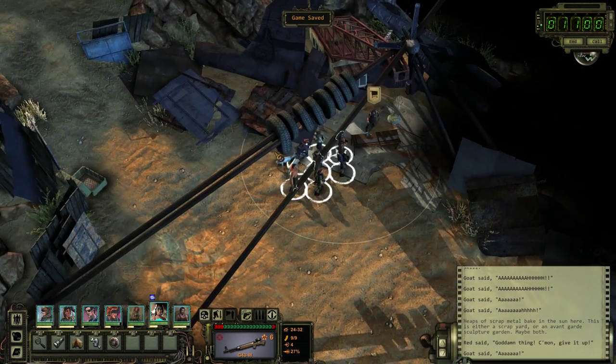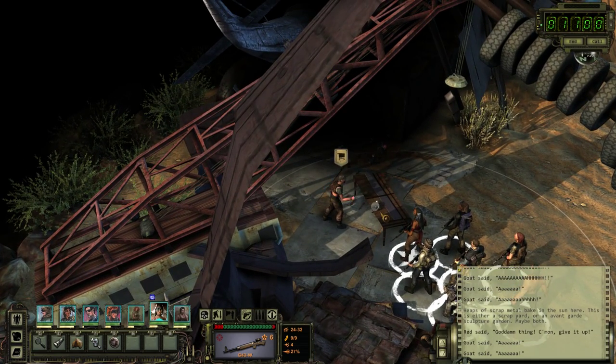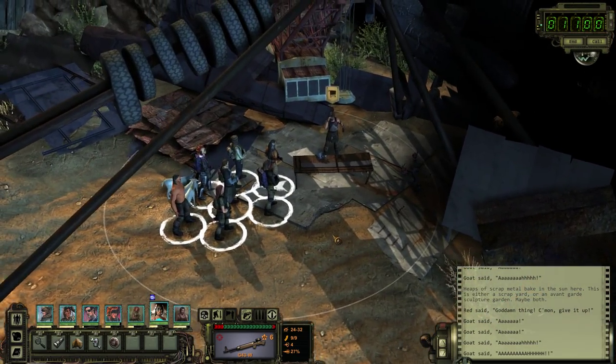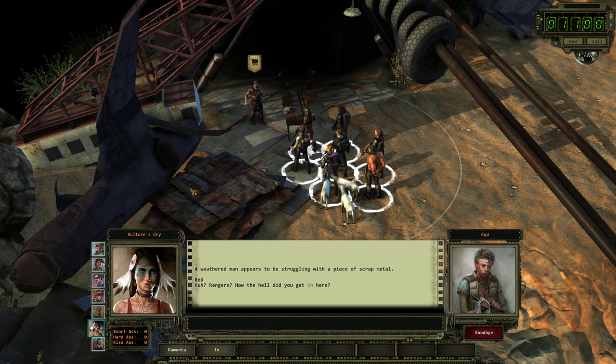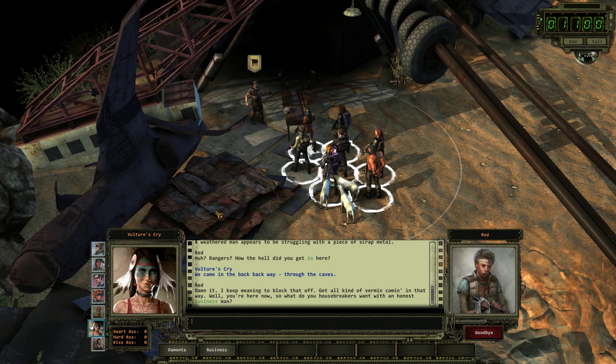What are you doing there, Red? What are you hitting? That's a speaker — like a public broadcast speaker thing. A weathered man appears to be struggling with a piece of scrap metal. Rangers — how the hell did you get in here? We came in the back way, through the caves. 'Dammit, I keep meaning to block that off. Got all kinds of vermin coming in that way. Well, you're here now.'